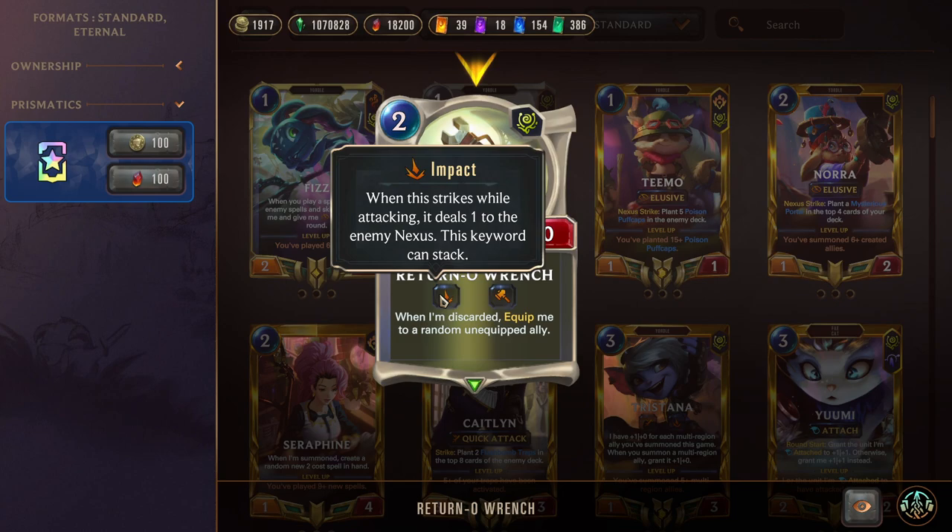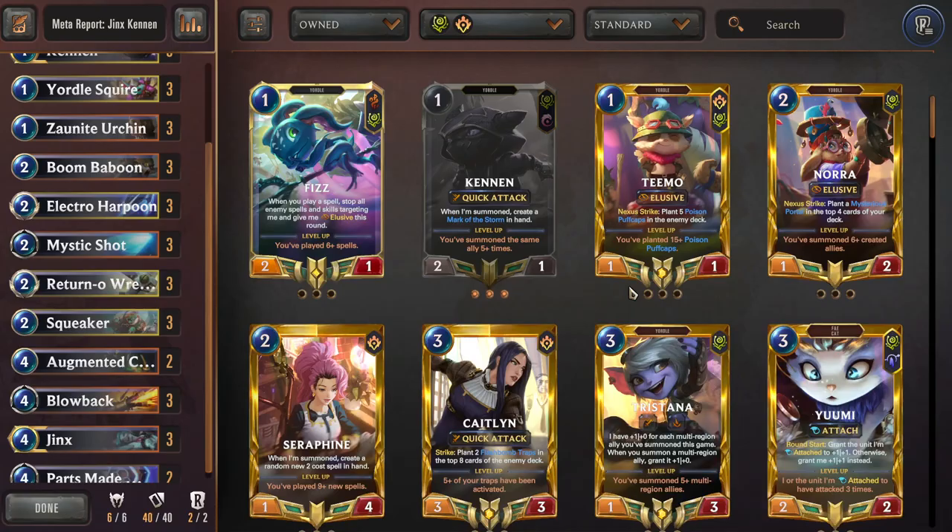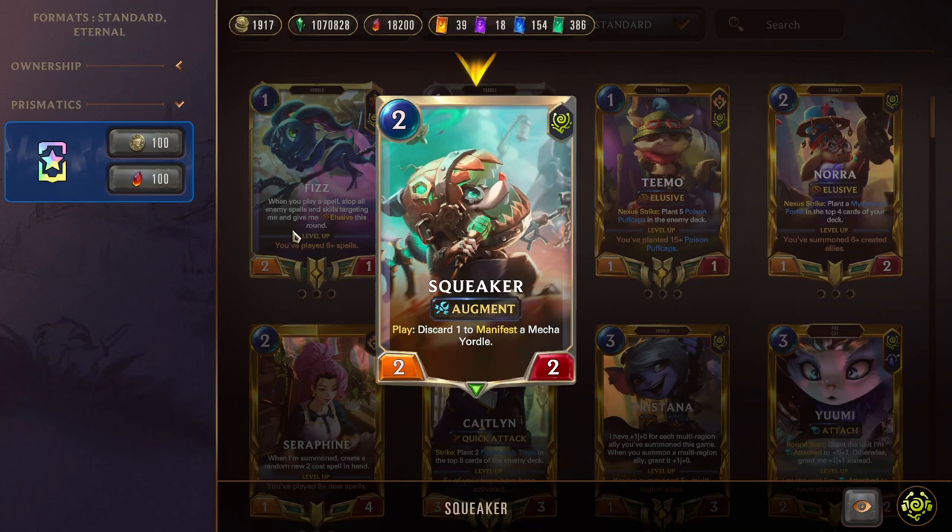So if we're heavy on activators but don't have good targets, Return-O-Wrench will just do that for us. Next we have Squeaker — two mana, two two, Augment: play, discard one to Manifest a Mecha Yordle. This is a really strong card — not only does it grow as we play created cards like the Mecha Yordles themselves, but the Mecha Yordles are really scary, pretty game-winning in terms of pressure. It's kind of hard for the opponent to deal with our unit pressure, our discard pressure, our champion pressure, and then also Mecha Yordle pressure on top of that. Squeaker can get out of control while also being a good discard synergy card.